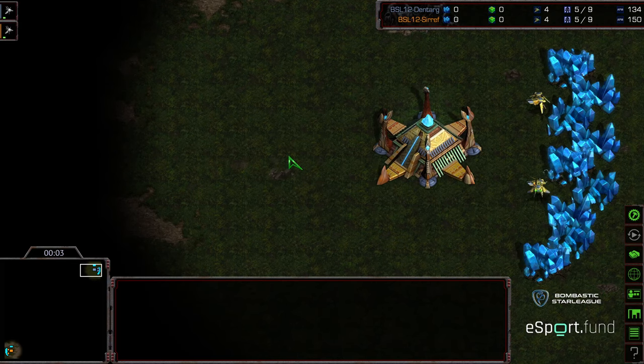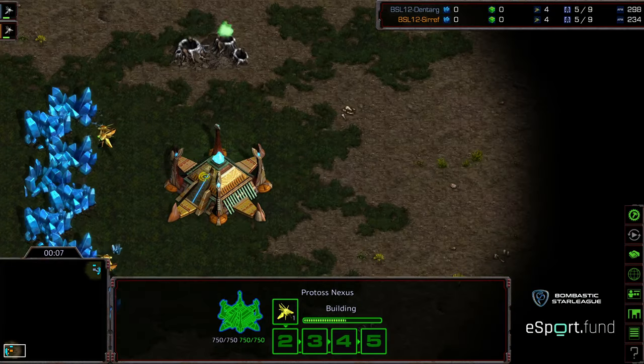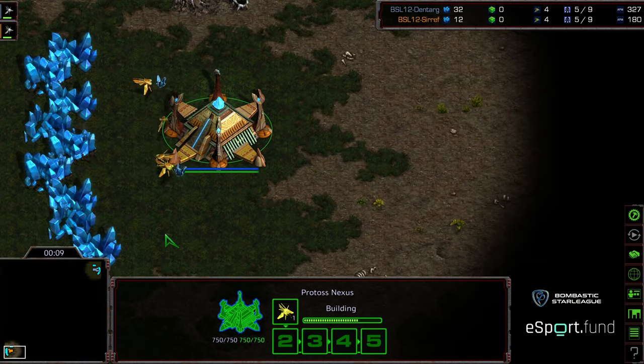Welcome to Game 3, the deciding match between Dentarg and Serif. Dentarg starts as the Gray Protoss in the bottom left corner, and Serif starts as the Orange Protoss in the upper right corner. This is going to be on Polypoid.